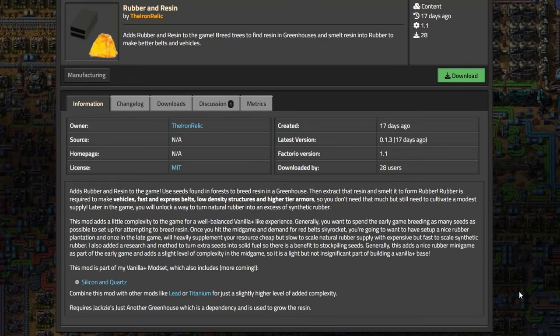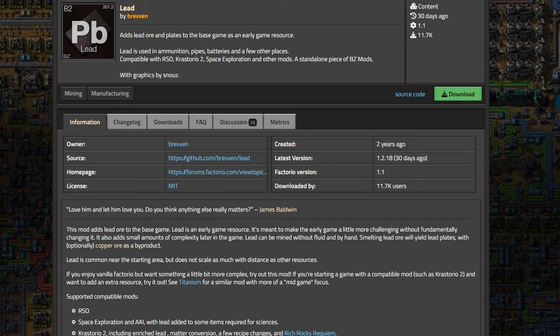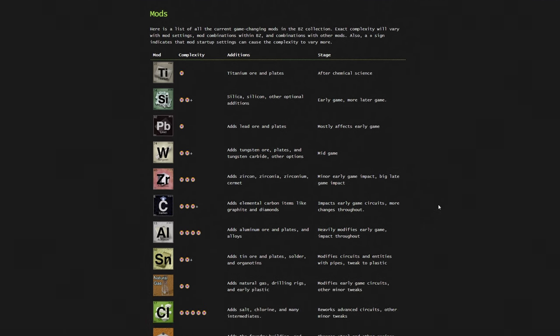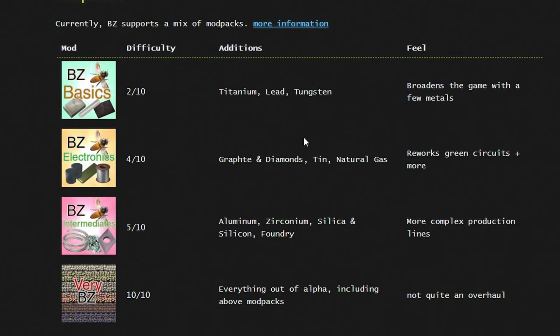Before wrapping up this spotlight I want to give some more recommendations. If you want to increase difficulty you could also install the Silicone and Quartz mod by the same author. Even better, you can combine it with a suite of mods by a different author called Brevin, which might spice up your game quite a bit. Depending on your experience, you might be interested in only some of them — if you just want it slightly harder you could install the titanium, lead, and tungsten mods.